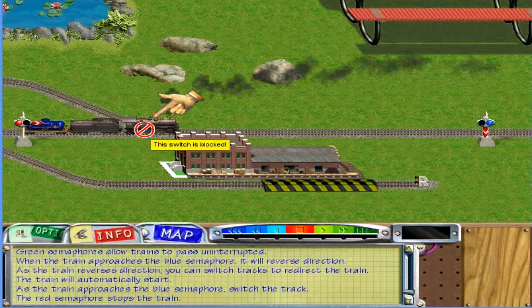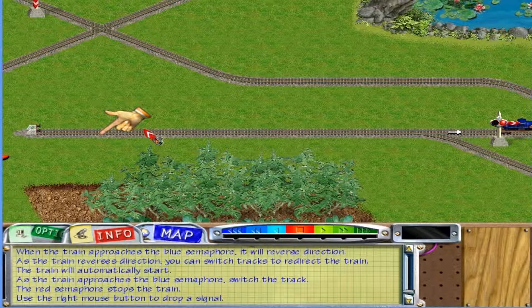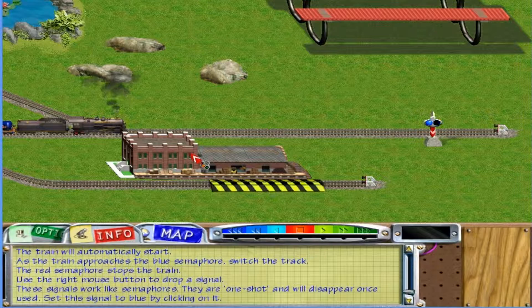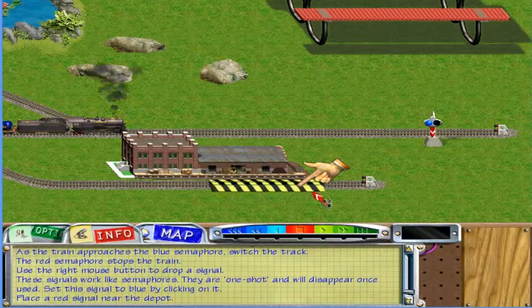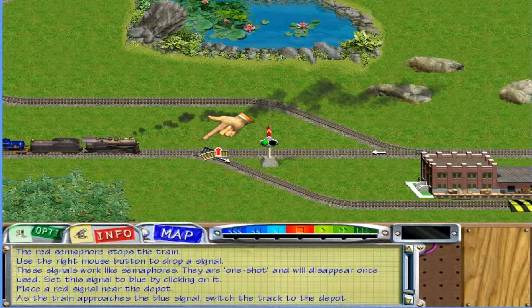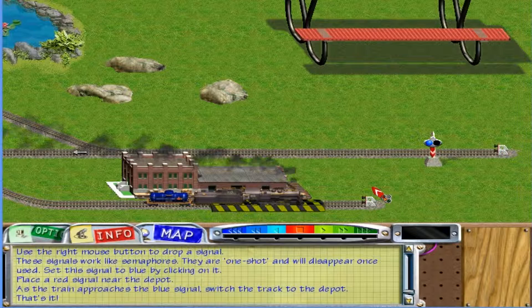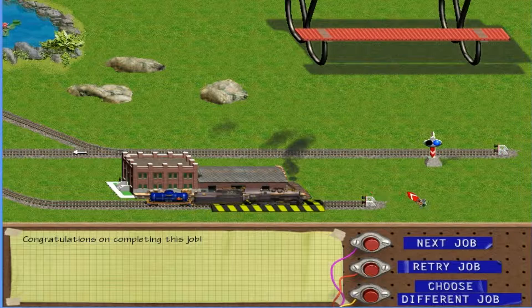You may also place your own signals. Use the right mouse button to drop a signal near the bumper. The actual levels are pretty easy too, and then they definitely do start to get harder. These signals work just like semaphores, except they're one-shot flags — once a train uses them, they disappear. Set this signal to blue by clicking on it. It's set exactly the same as permanent semaphores. Place a red signal here. As the train approaches the blue signal, switch the track to conduct the train to the depot. Semaphores are used in a variety of situations — from railroad crossings that keep automobiles and pedestrians safe, to sophisticated loading processes in real-world freight yards.